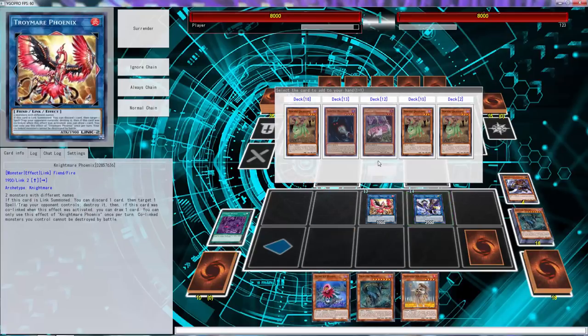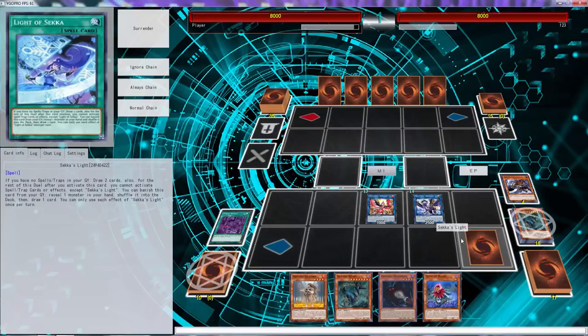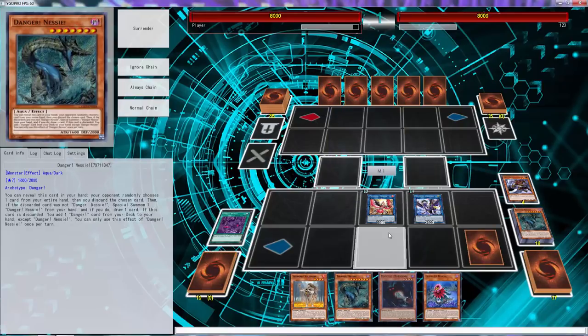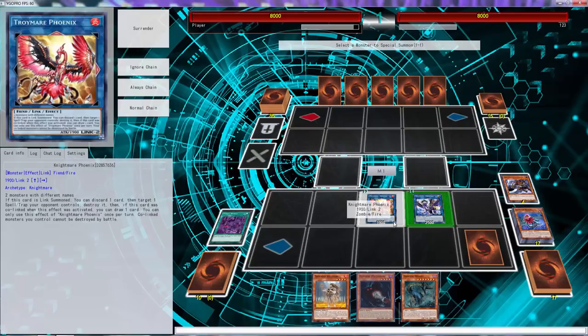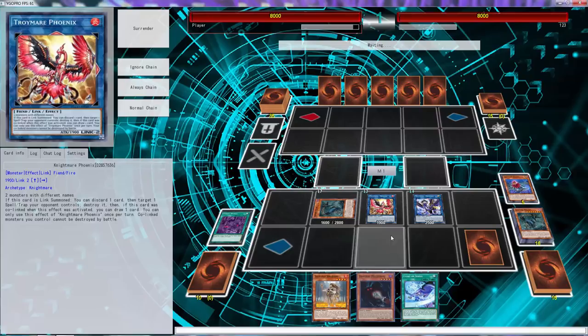We hit Nessie so that's fine — we're just adding Mothman again, which guarantees what we're going to hit. Let's activate Nessie one more time. Hopefully we don't hit another Nessie — there we go, we hit Glowbloom. That triggers a draw for a third card, and he quits.